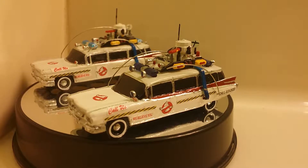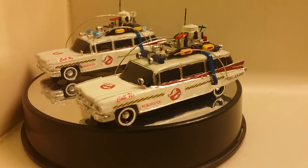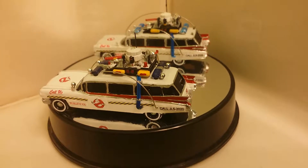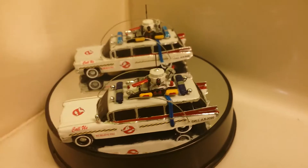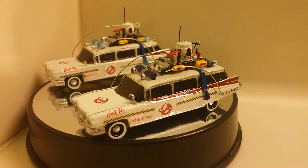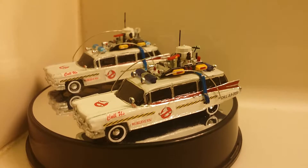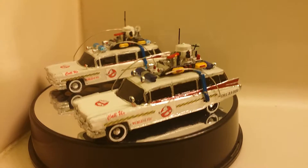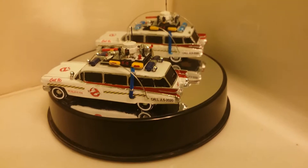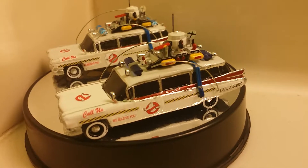Ecto-1B is done — all the decals, everything painted, all the antennas and little details. This is based on a famous Nintendo game from the 90s where Venkman did the whole roof rack the way it is, and the logo is on the side of the car. Later on, GTA 5 downloaded the same design and put it in their game as a version you can download. So this is the old ecto, and this is the new and improved ecto.